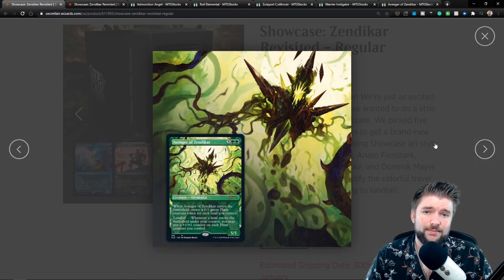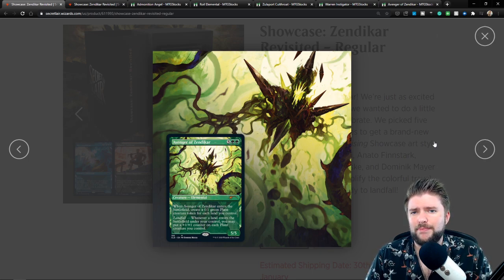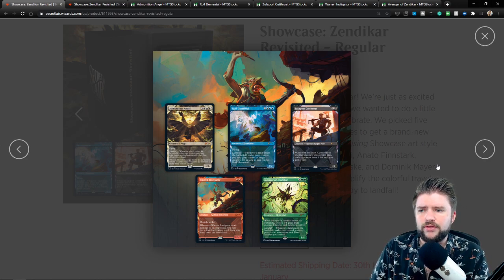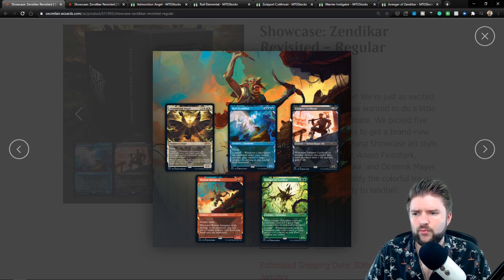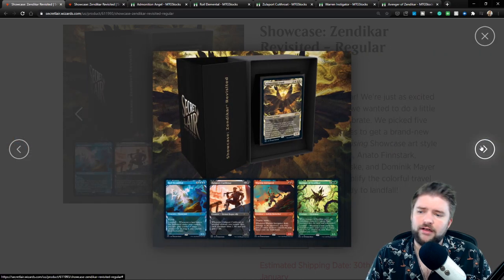Then we round out with Avenger of Zendikar, which I'm in love with. This is a very impressionistic, abstract take on Avenger of Zendikar — much less solid than the main art for this card. Avenger of Zendikar is a very playable EDH card and I think it's an excellent inclusion. When you look at the set as a whole, they're all in those Zendikar showcase frames where the diamond of a hedron forms the frame within the frame. I thought they were reserving this just for landfall cards, but they brought this special Zendikar frame out for these showcase versions. I'm a real big fan of this set overall.